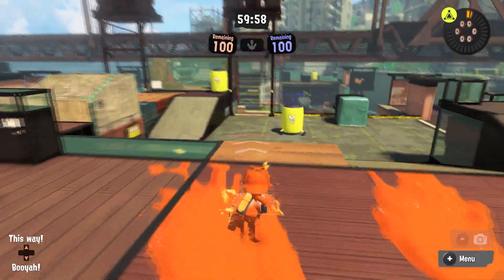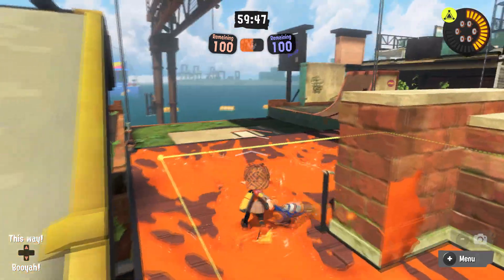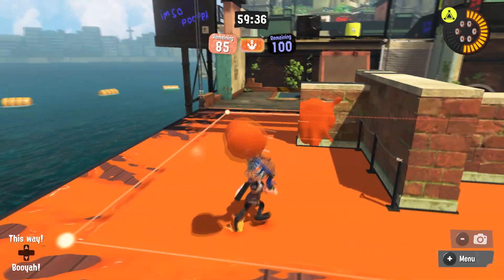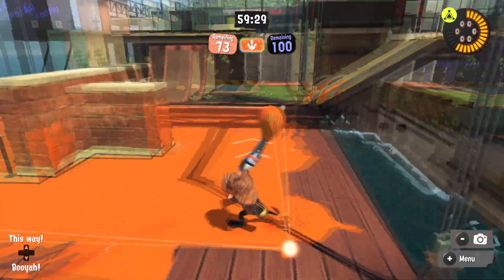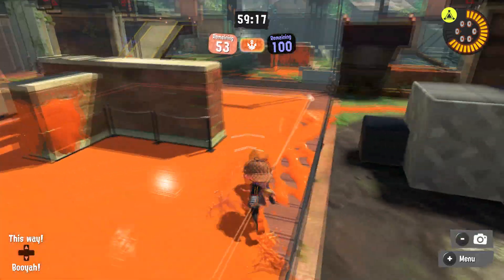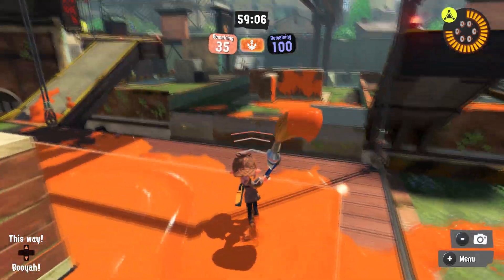Here we are on Bluefin Depot Splat Zones. There are ropes here, and when you ink the zone fully the zone actually moves — which is really cool. If the enemy then paints the zone, it moves back, the block shrinks down on one side, raises up on the other, and the zone shifts over there. I think this is a huge step up for changing stage design across different modes — a really awesome idea they should keep up for future stages.